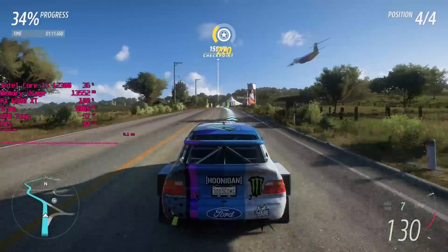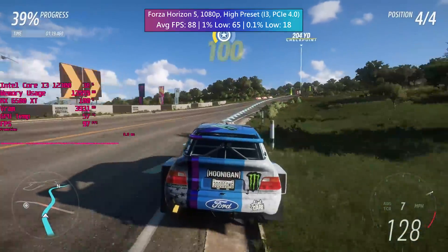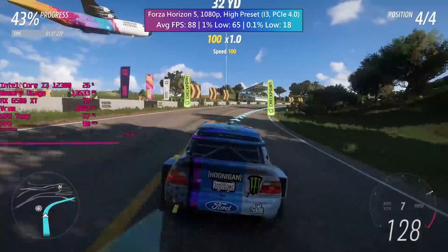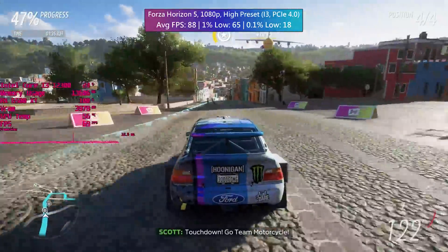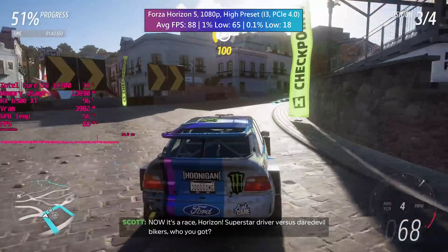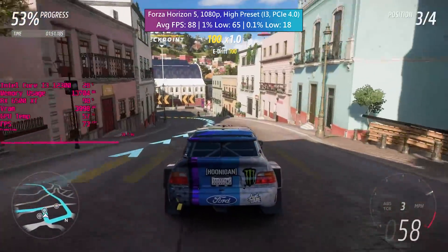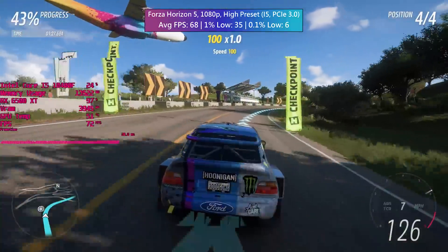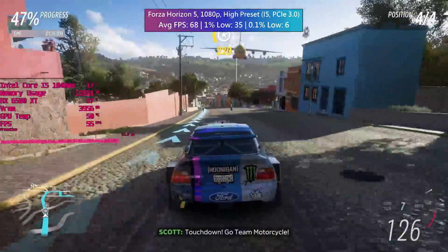Forza Horizon 5 runs with a decent average and decent 1% low on the i3. We do get a VRAM warning again with this preset, and occasional stutters as represented by the 0.1% low occur even at lower graphical settings - an extra 2GB of VRAM wouldn't go amiss. The stutters aren't constant; every so often there's a micro-freeze that doesn't necessarily impact gameplay. Enabling a 60fps cap makes things feel a bit better. On the i5 machine, high settings were a definite mistake - the experience was quite jarring. Medium or low with an fps cap is the suggestion there.